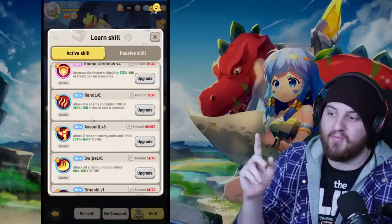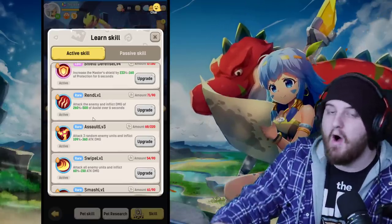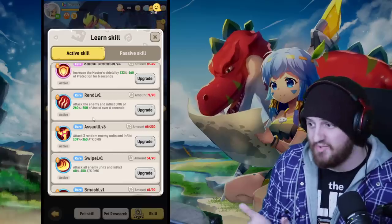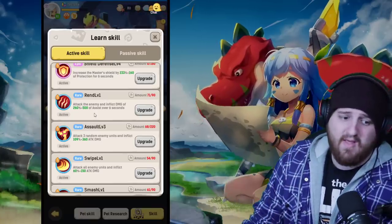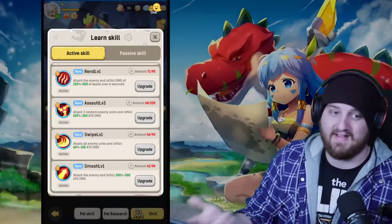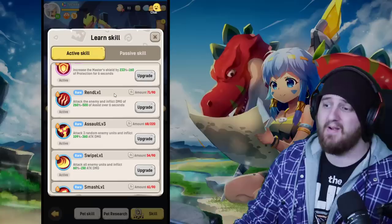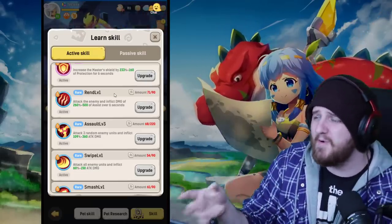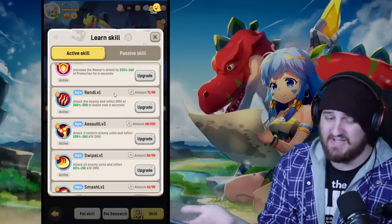If your role is DPS or even healer, the second ability you want to use when you unlock that second slot is going to be Rend. I see a lot of people saying to use Smash instead, but I disagree. Rend says: attack the enemy and inflict damage of 260 plus 500 assist over six seconds. This is not taking into account pet damage, and if you're really optimizing your class you should be running the highest assist stat possible.